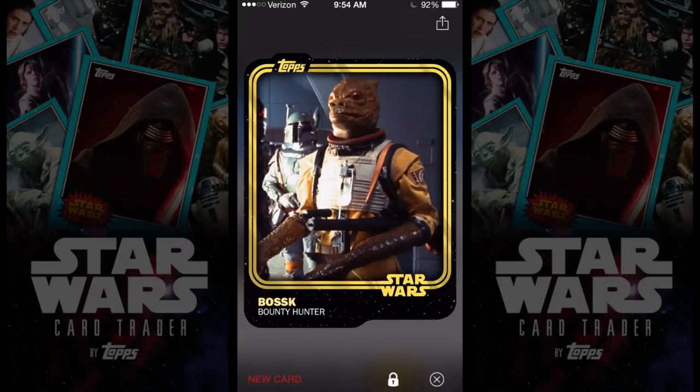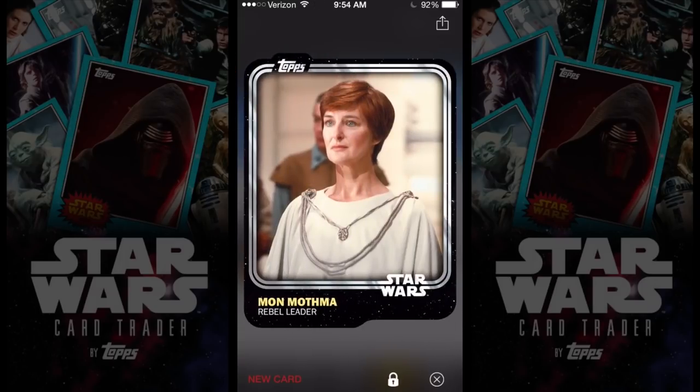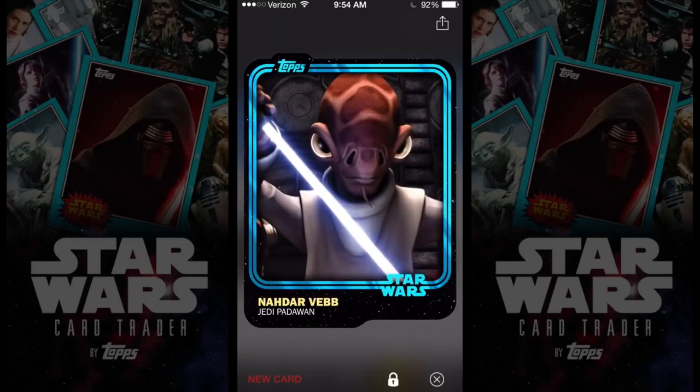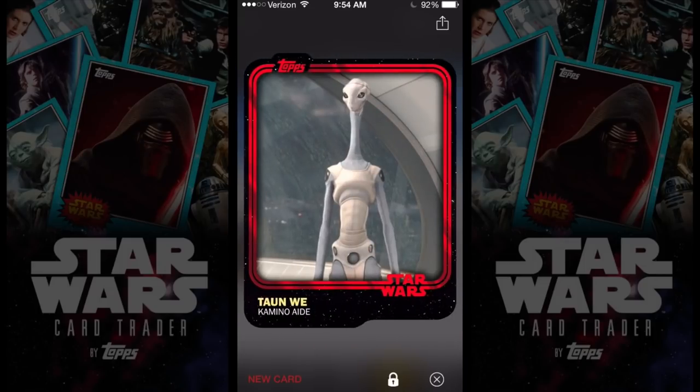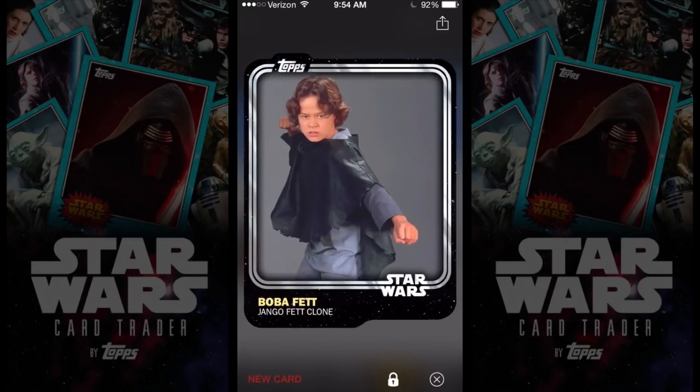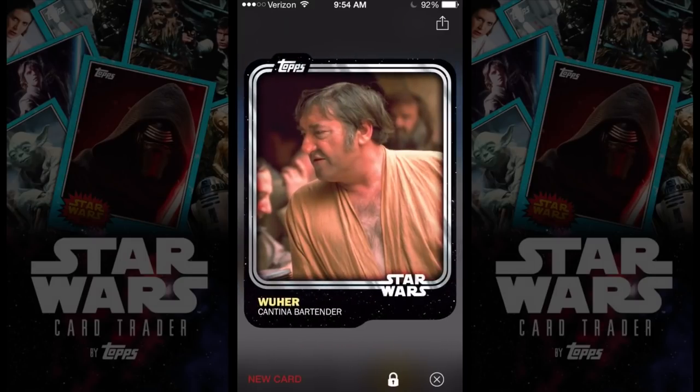There's one — I'm getting a bounty hunter card. Oh, she's looking kind of good there — I might need to rewind that. I'm getting a red card. So as you see, I'm going through these packs. Boba Fett! Check that out. I'm definitely liking this so far.